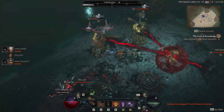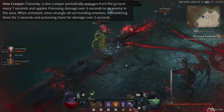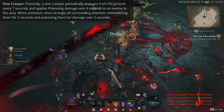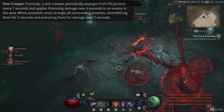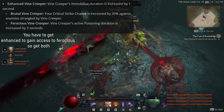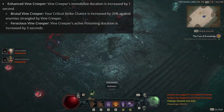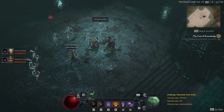After that we move into our companion tree, and all the Diablo 2 veterans will know what I'm reaching for — yes, the Vine Creeper. Passively, a vine creeper emerges from the ground every seven seconds and applies poison damage over six seconds to one enemy. When activated, the vine strangles all surrounding enemies, immobilizing them for two seconds and applying poison damage over two seconds. For the talent you can choose Enhanced Vine Creeper, which makes immobilize last longer, or Ferocious, which makes the poison duration from the vine creeper active last three seconds longer — though that bonus only applies to the active portion, not the passive.